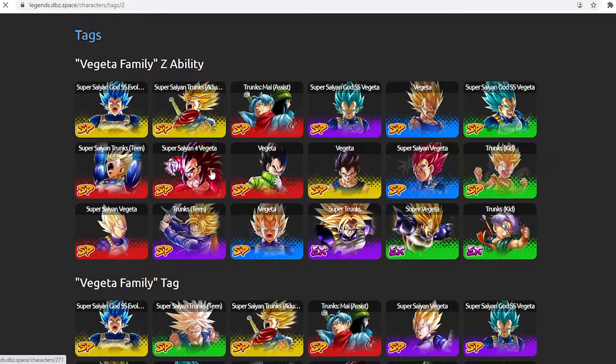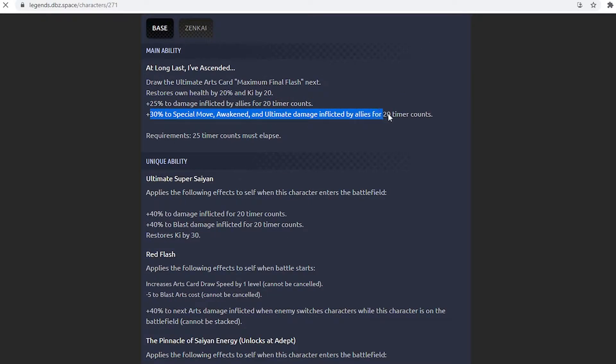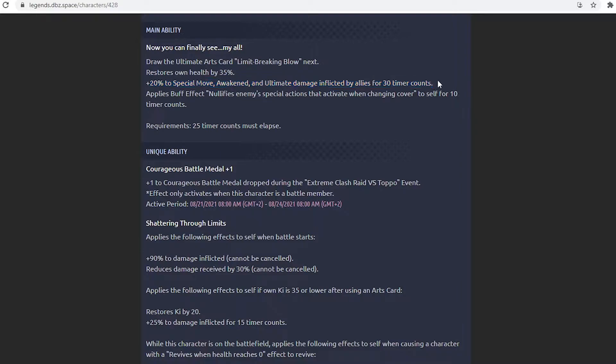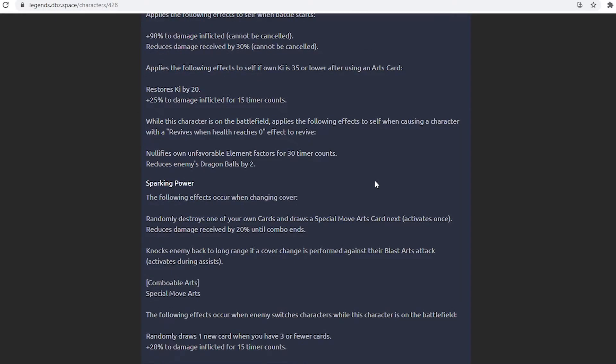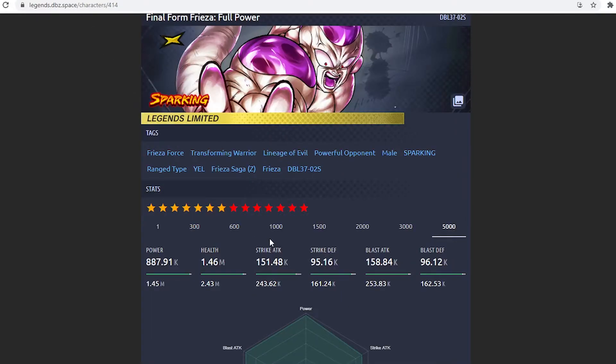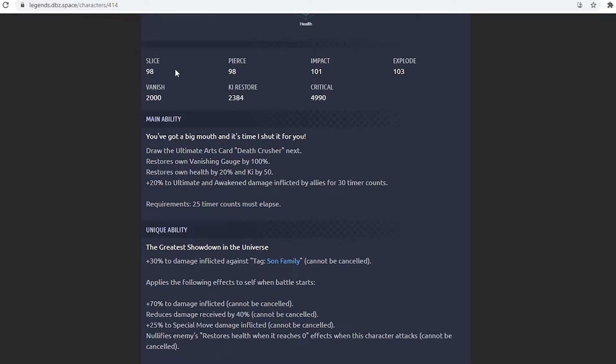SSJ4 Vegeta has a weaker version — 30% to special move, awakened, and ultimate arts damage by allies for 20 time counts. This is pretty good if you want to chain ultimates, blue cards, and awakened arts. He's also going to have a courageous medal. His first unique, Shattering Through Limits, applies the following when battle starts: 90% damage inflicted — that's very high — and reduces damage received by 30%, non-cancellable. Frieza gets 70% but an extra 30% against tags Son Family, which explains the difference. 90% reminds me a bit of Future Gohan.